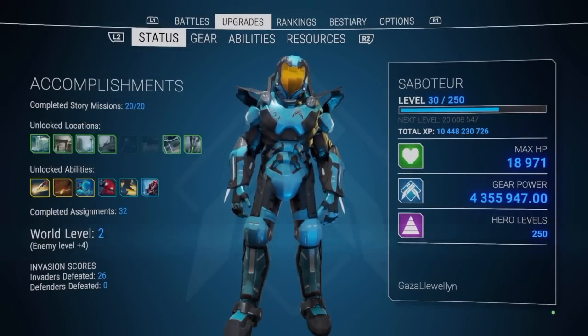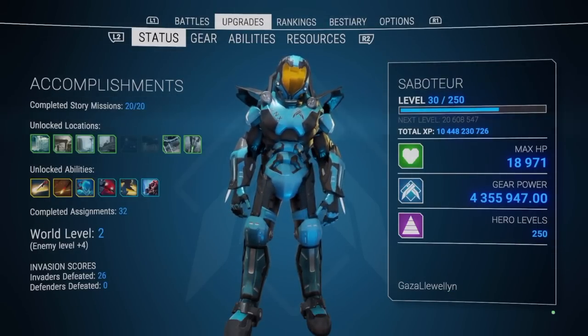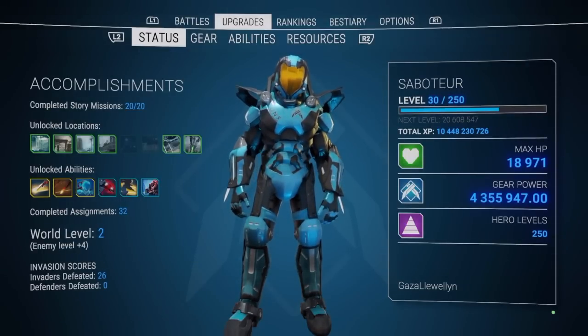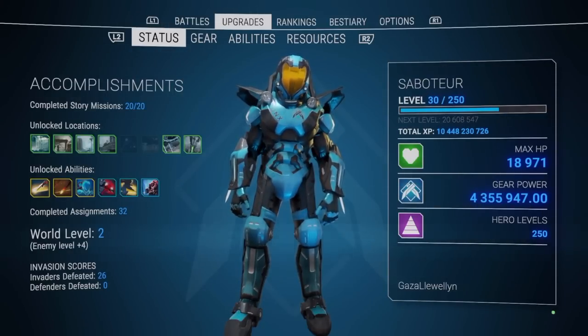I wouldn't worry about farming too much until you get to world level two — until you complete world level two — because when you're in world level one, when you first start the game, your drop rate is not going to be very high. Defeat the second mothership to complete the game and you'll get the second transmission which says your drop rate is now basically maximum. World level is the first thing you need to take into account, so just play the game.